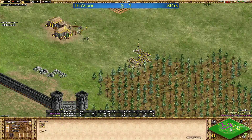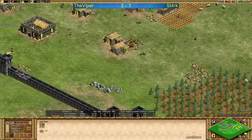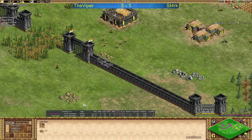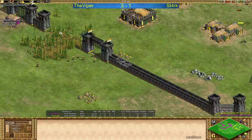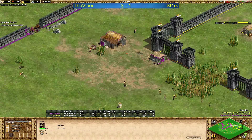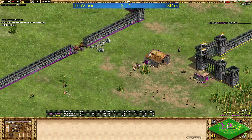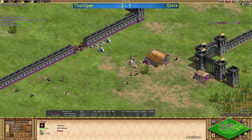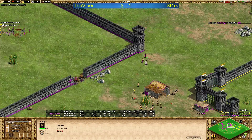Going for mining camp on the main gold. Looking at Viper's map — main gold on the side, can be protected. Second gold inside, third gold outside, and the main stone all in the same area. This is very important for Viper, he needs to defend this. Now Viper sending two militia and five villagers to attack and probably take the deer. Stark has to run away — too many villagers and militia here. Losing one, the others are going back.